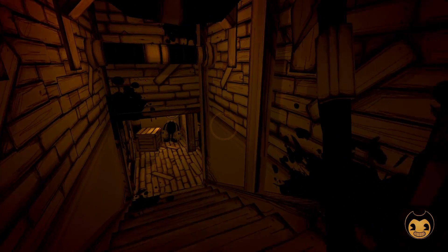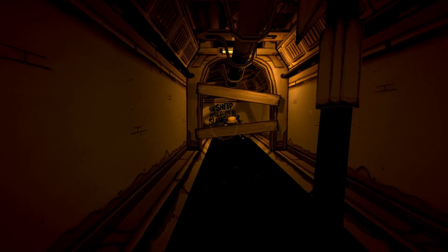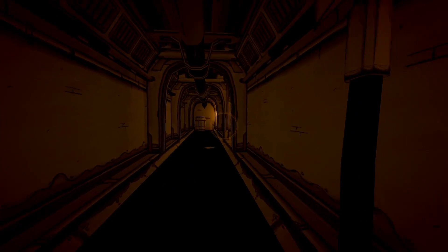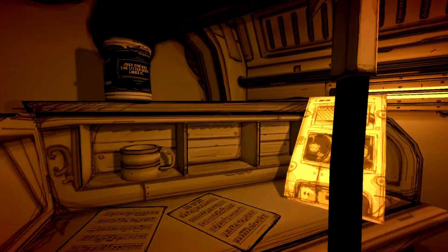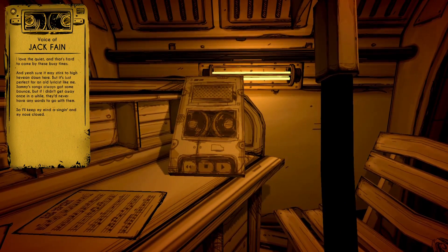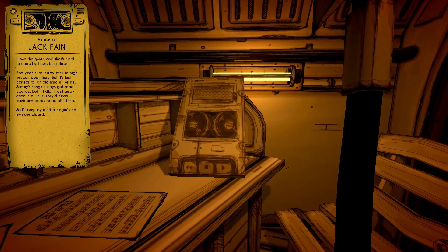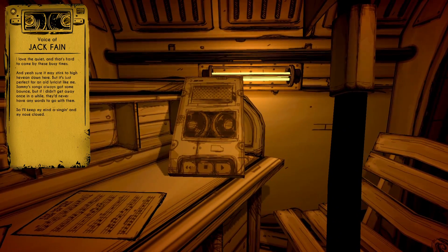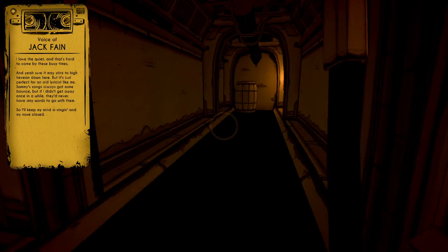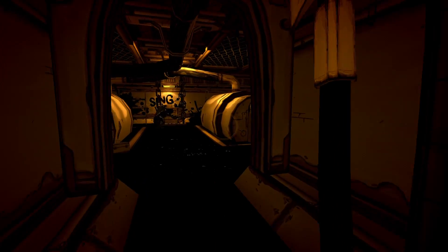So we're going to go down into Utility Shaft 9, and it says down here 'We are all sinners' — which is what Sammy's been writing, I think. And that's Jack Fane's little searcher area, or at least we believe it's Jack Fane. Over here is Jack Fane's secret sort of hideaway, and there's a bacon soup can here so we'll pick that up. We're going to play his recording as well. I think Jack Fane's got a funny character — we don't get to experience much of him in the story, but it's nice just to know that Sammy had other people working with him on the music. He was sort of like a co-writer, I think, Jack Fane. And there he is.